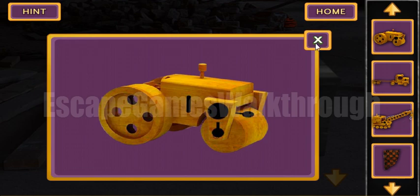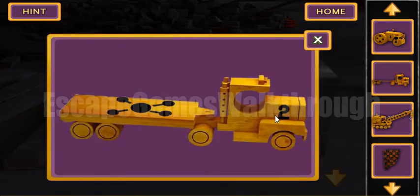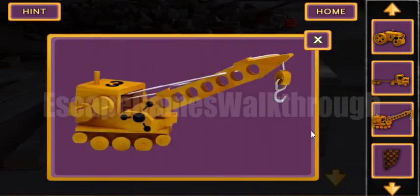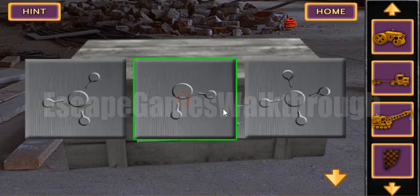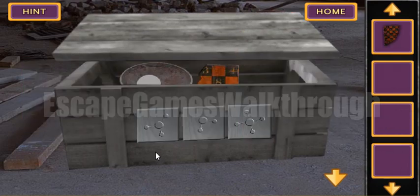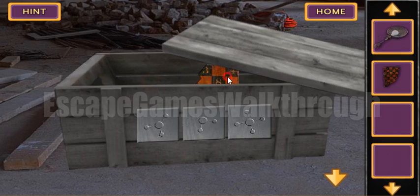Looking closer: number one has this drawing, number two has the four-beam image, and number three has the three-beam painting. So let's put them here — this, this, and this — and we've got two tools.